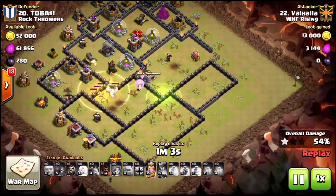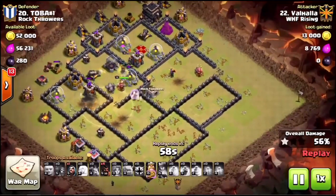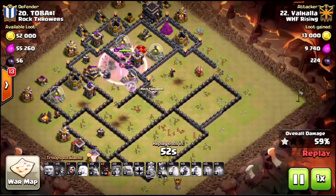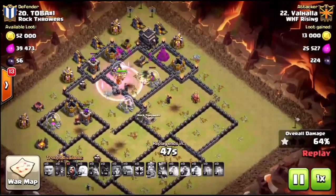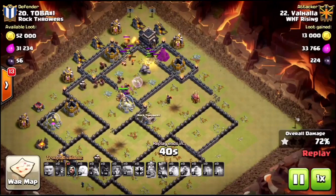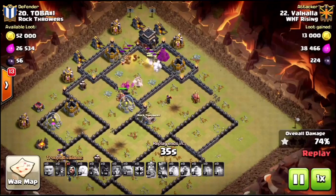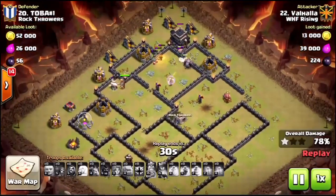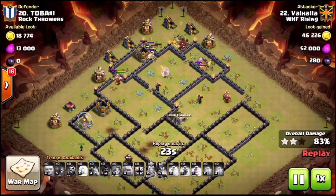All that cleanup at the noon compartment that would have been done by the queen - nothing's happening there. He drops some hogs on the back end to take out the 9 o'clock compartment, still has a full golem in there not really doing much, just barely swinging at some defenses. With 45 seconds left there are a bunch of hogs still up and a handful of Valkyries, but a lot of buildings to clean up, so they just run out of time.